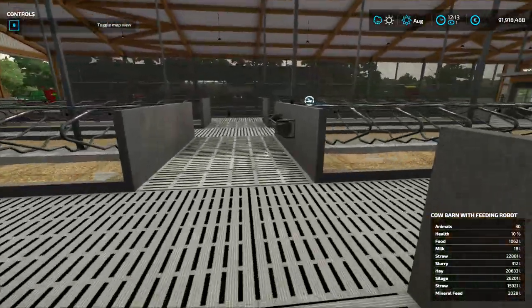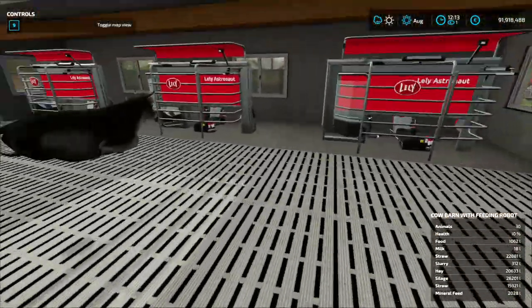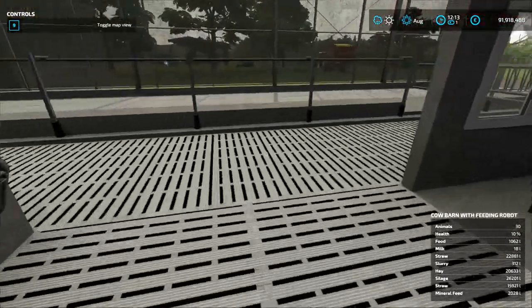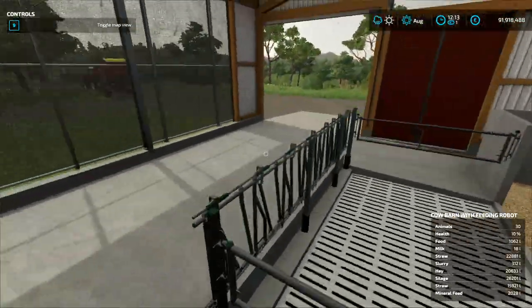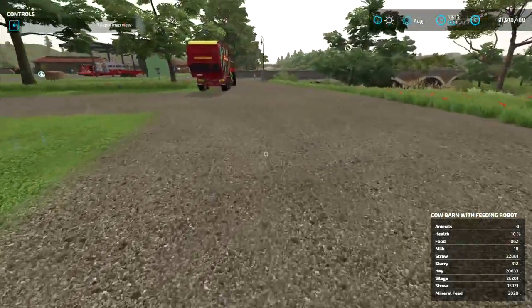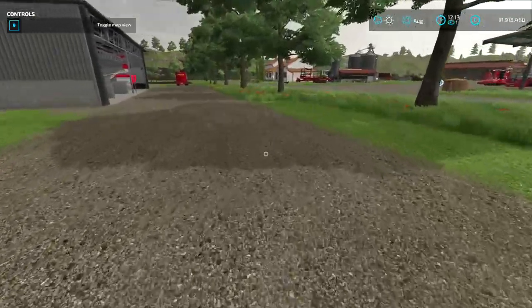This barn also fits 80 cows, same as the larger barn without feeding robots. And it also has these awesome Lely Astronaut Robots — they're just amazing.